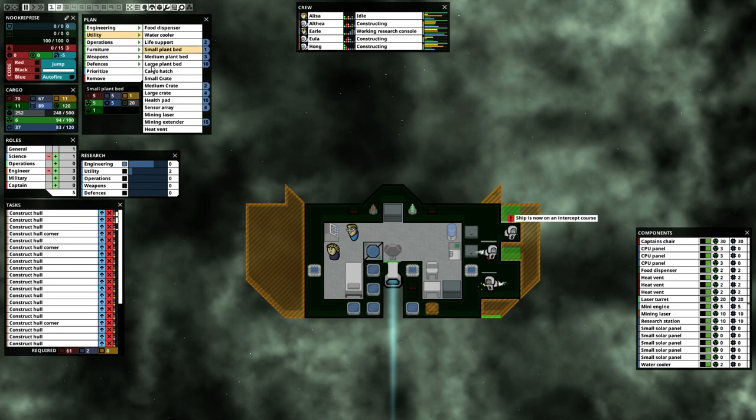If oxygen is a mechanic, we'll pop one of those out, but for right now I don't think we're going to. We do want a plant bed. We've already got two research points — why not put another one in and get the medium plant bed? The medium one grows two food versus one food for the small. Actually, never mind, we'll buy the small one. We can put it in here and now we'll get a little food. We only have 11 food, so we're probably going to need a few of these.